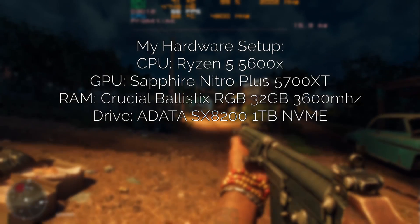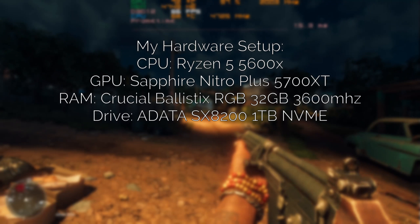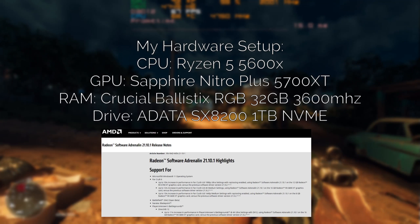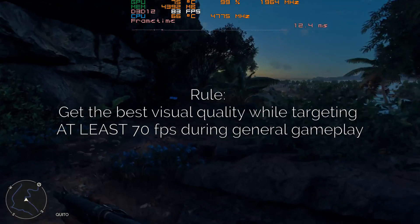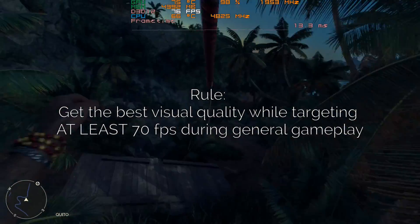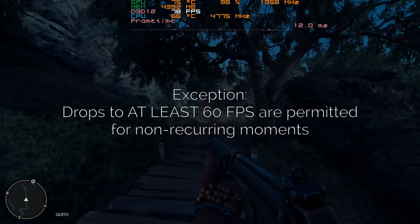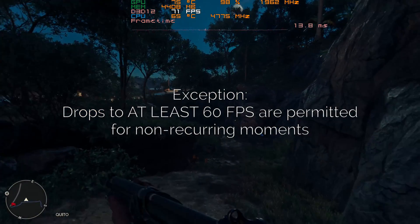Here are my specs to help you adjust your approach in using my guide and see how you think your own results would fare. Note that I am using the latest drivers for AMD, which is the 21.10.1, pertained to Far Cry 6. My rule in optimizing my game is to achieve the best visual quality while targeting at least 70 FPS during general gameplay. For non-recurring moments such as set piece events, unique areas, or real-time cutscenes, I can let frame rates slide down to the 60s.